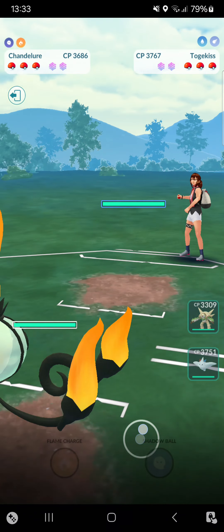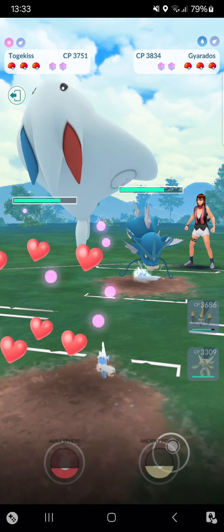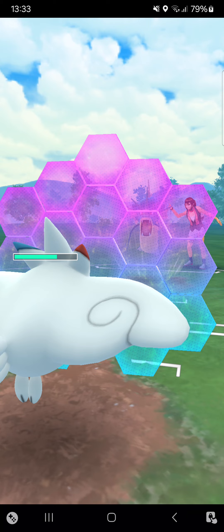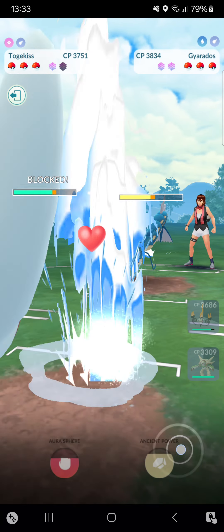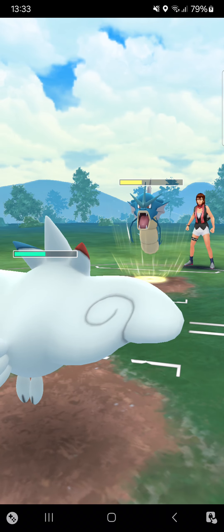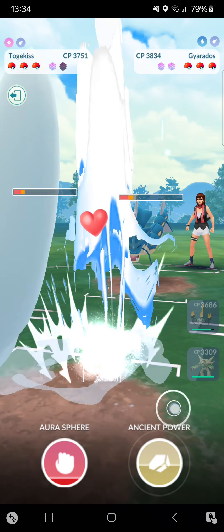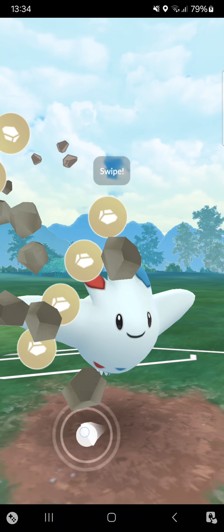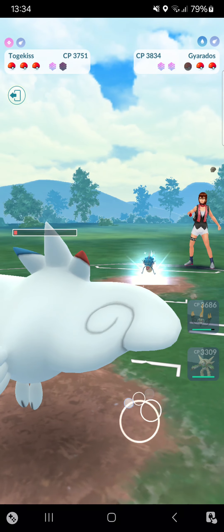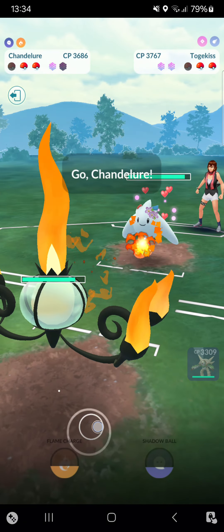Starting the first match with a great lead — Togekiss. Opponent switches into Gyarados, which is a great Pokemon. However, this Gyarados is not a Dragon Breath one, so it will deal more fast move pressure into me. I think I have to shield — unfortunately it'll be an Aqua Tail. I decide to switch into Chesnaught, which I think is the better option. Opponent Aqua Tails me, and I make it to a simultaneous KO but don't go for it. Instead I go for Ancient Power, and the opponent does not shield.